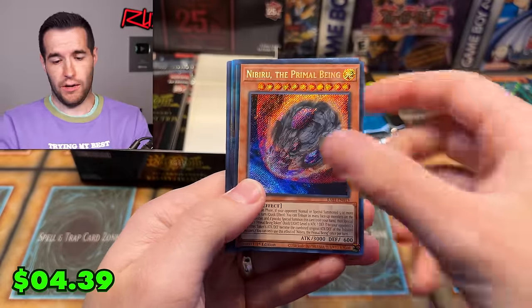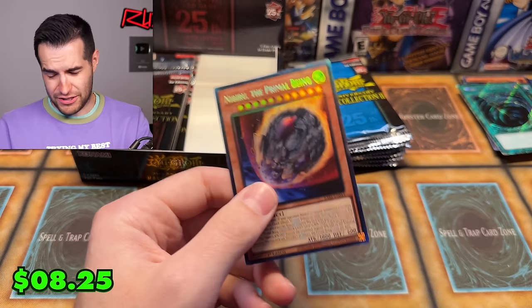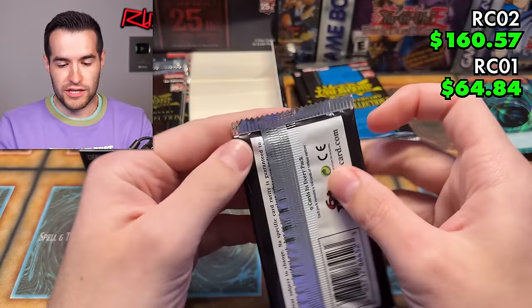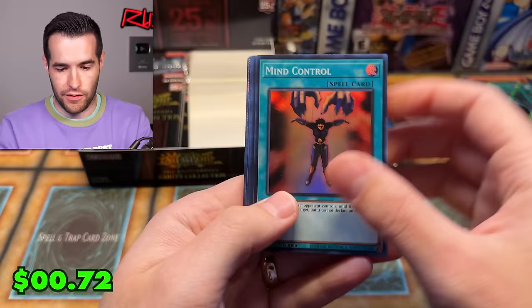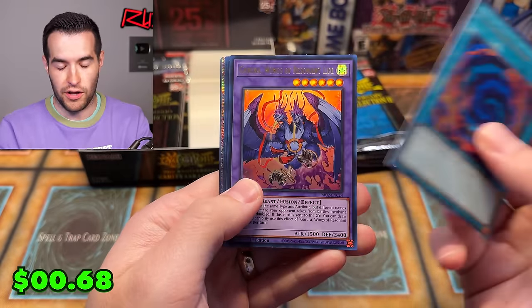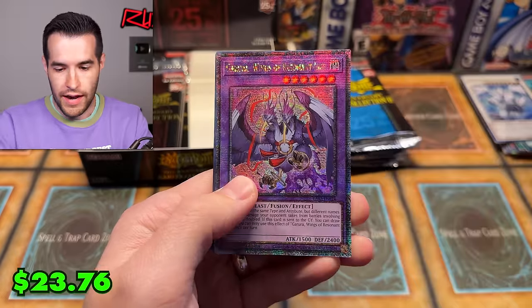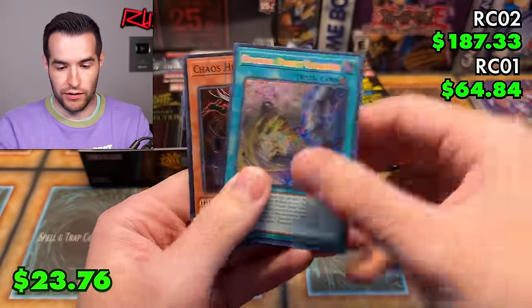Ash Blossom — not the QCR though. We have Mind Control, not bad. Trishula, not bad. Pot of Polymerization — that is a different card. Raikou, Garuga, Wings of the Resonant Life or whatever it is. Keep it going — Nadir's Sermon, Mud Dragon, Eldritch. Those are all great cards, but compared to Rarity Collection 2 where we're pulling something in every single pack, it's going to be tough to compare.